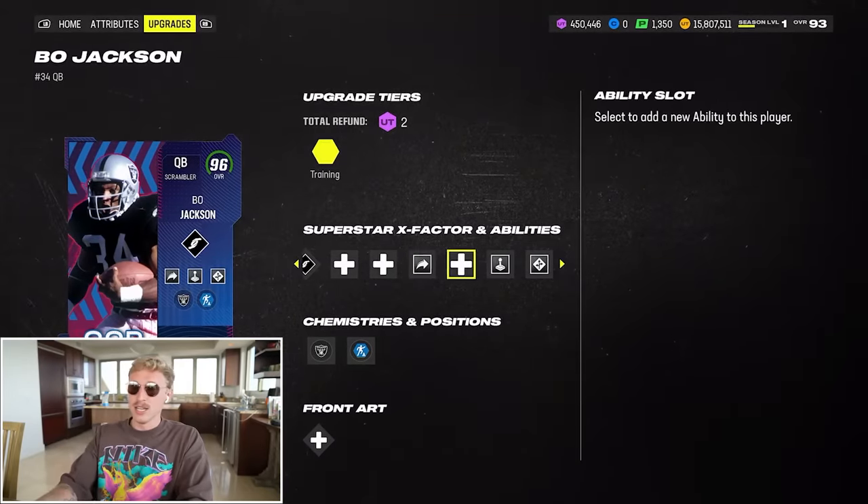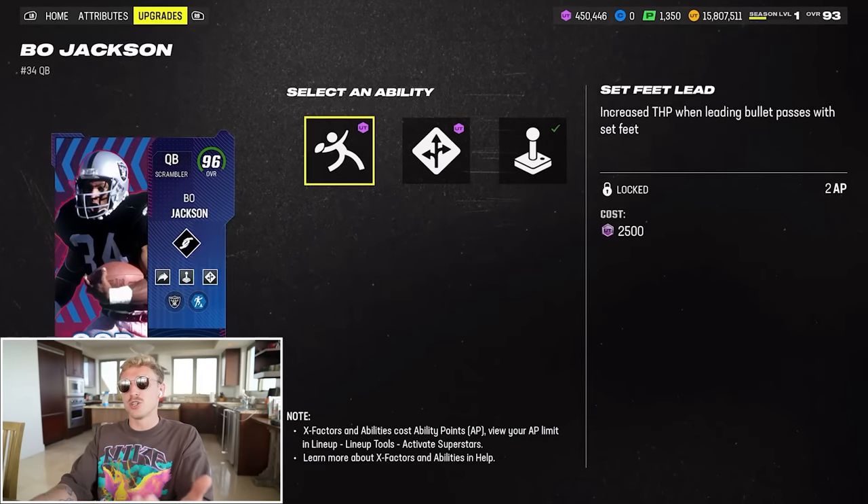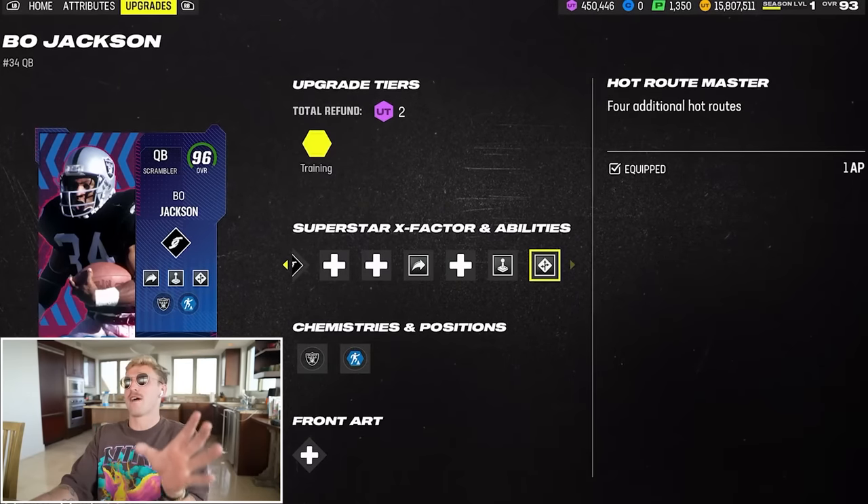He's got Gunslinger. Human Joystick for free — not an ability I really use anymore. You could use Set Feet Lead, but I don't plan on throwing with him very much. Power All Master for one in case we have to throw.